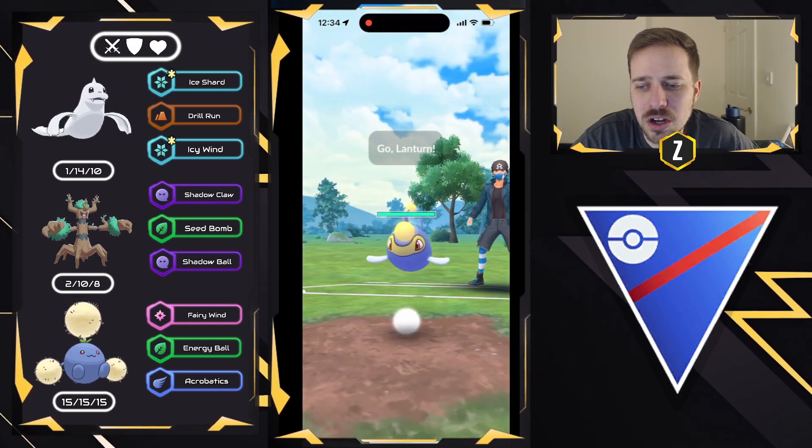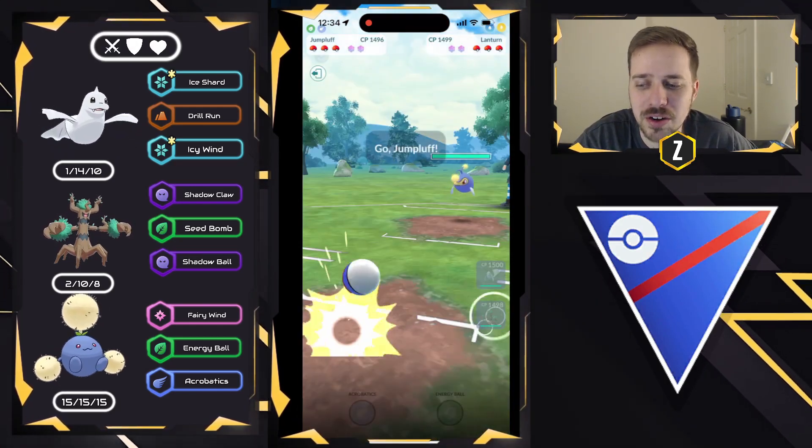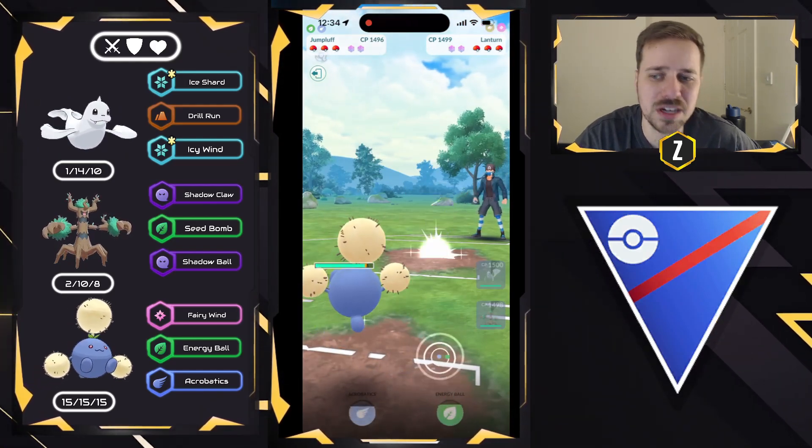Getting into the first battle, we have Dewgong on the lead versus Lantern. This is obviously a really bad lead. We're going to go ahead and get into Jumpluff, and my opponent is deciding to stay in. They're loading up on a bit of energy, and now they swap into a Carbink. This is the first time I actually saw this Pokemon in this meta — very surprised to see it. It is a Fairy, so it is allowed.